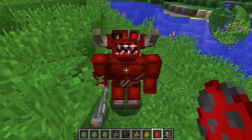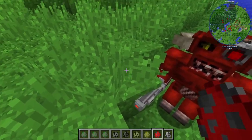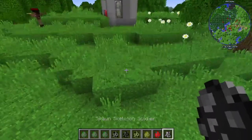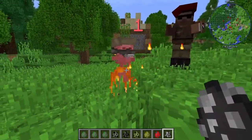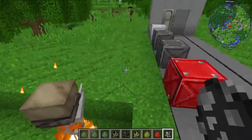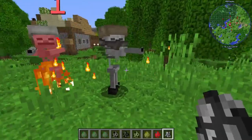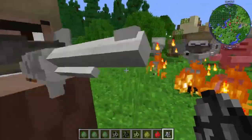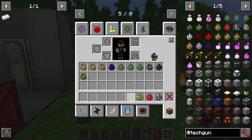I certainly wouldn't want to be at the receiving end of that laser gun, whatever he's got there. Next we have our Skeleton Soldier, which is burning. He has a helmet though, that's unfortunate. They can spawn in with any weapons they feel like spawning in too. I'm so sorry, I've subjected all of the Skeletons to be baked into a crisp.